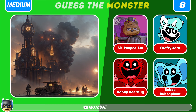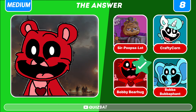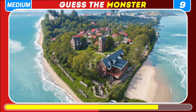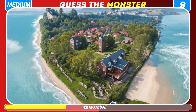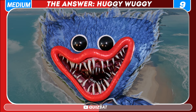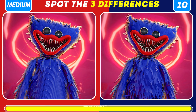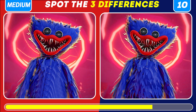Can you guess the hidden monster in this picture with a world war scene? The correct answer is Bobby Bear Hug. Of course it's Huggy Wuggy — a tall, slender creature.